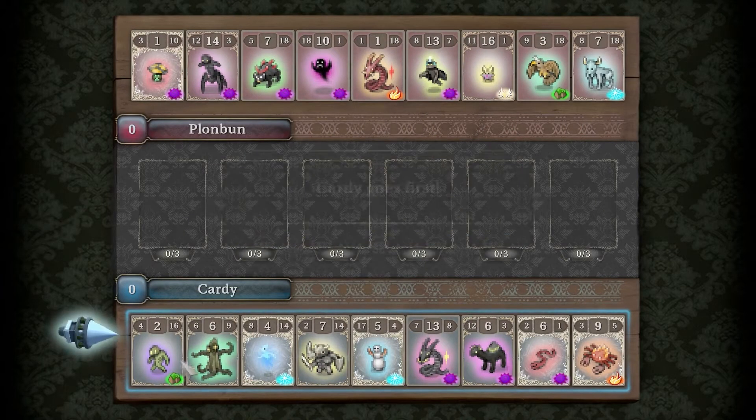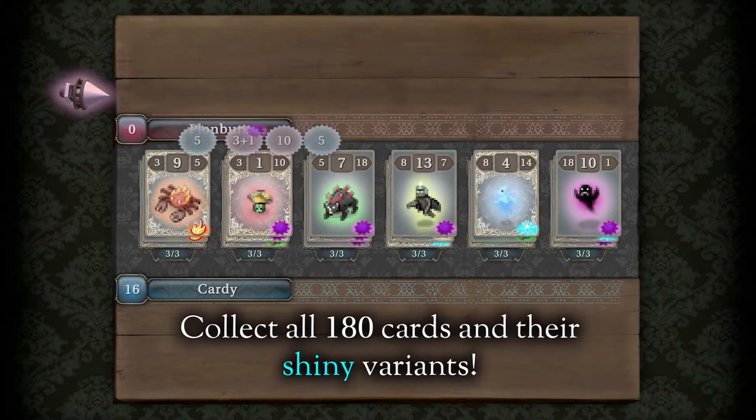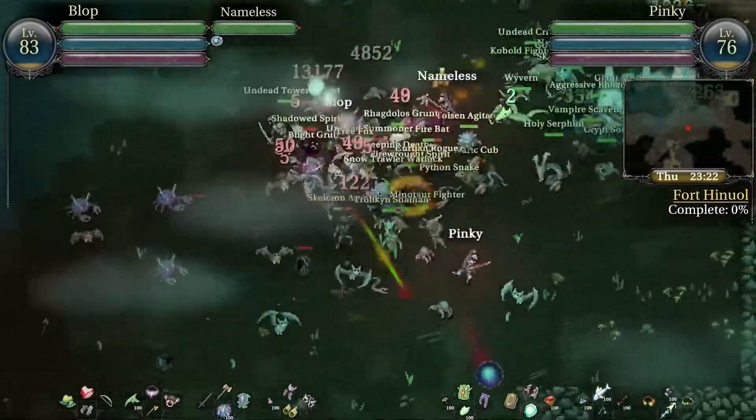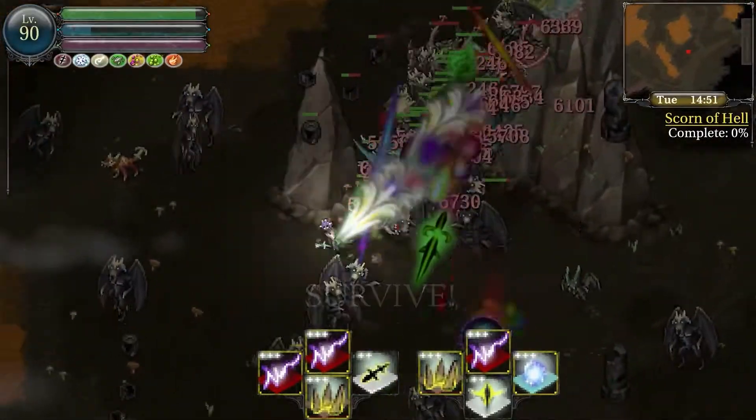You can even recruit monsters to turn them into allies. You can unlock spells and abilities, fine-tune your attributes, and level up your crafting. There are literally thousands of items in game including weapons, armor, and accessories. The retro-style graphics are charming and effective.